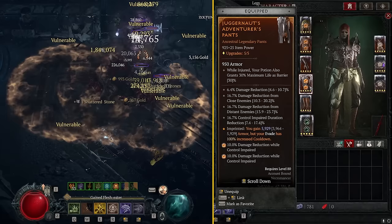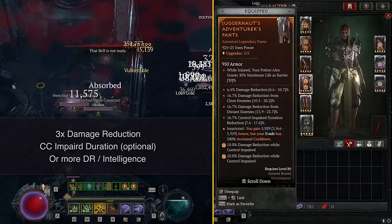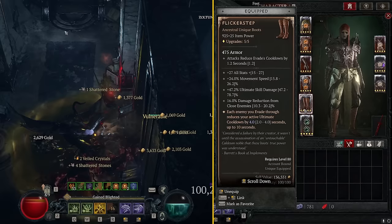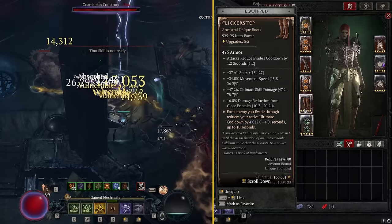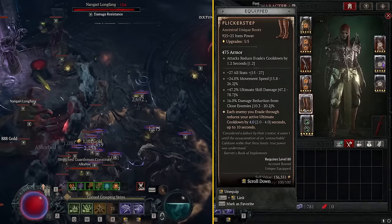On pants we're running Juggernauts — just a fantastic aspect. We're running triple damage reduction stats and then Crowd Control Impair Duration. You don't have to run that; you can run another damage reduction stat or Intelligence. I prefer CC Duration reduction so I can keep up damage and not be affected by crowd control. On boots we're running Flicker Steps. The main reason is we need uptime on Bone Storm. They have movement speed and damage reduction from close, and every time we evade through enemies it reduces Bone Storm's cooldown. I think Flicker Step is the best option for now, but there's an alternative setup.